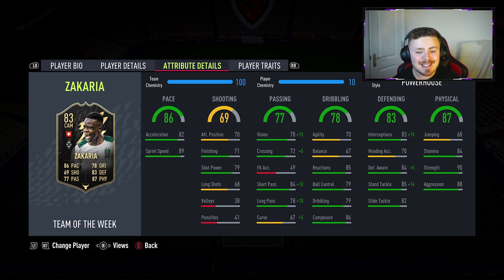In regards to the attributes, pace is fantastic. It's mainly the physical and the defending that you notice with this chap. I've given him a Powerhouse chemistry style — just the mass of the stand tackle, the awareness, interceptions as well as the passing stats. I wanted to be able to get the ball down, make the interception and then pick the pass.